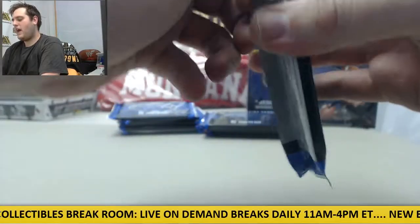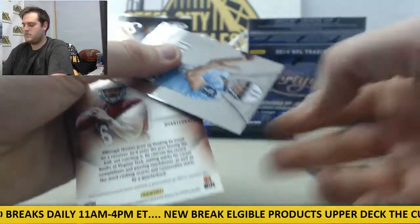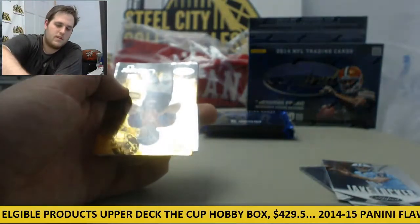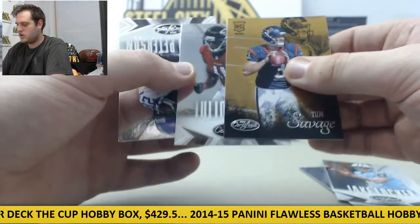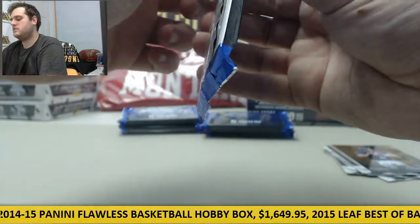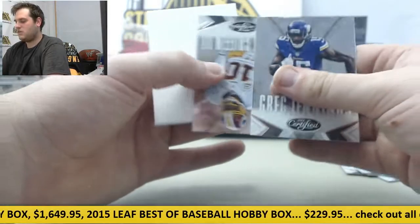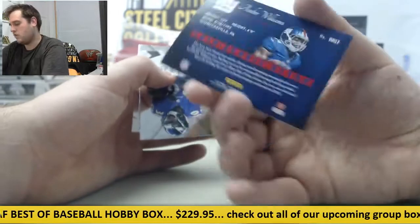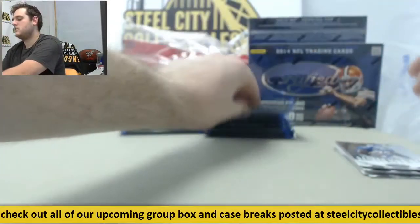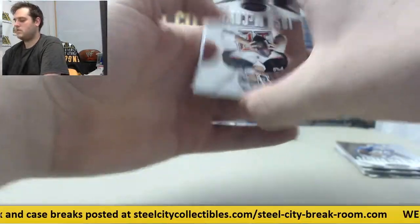So we've got five cards per pack in here, should get some nice cards out of Certified. Justin Blackman, Jake Locker, Logan Thomas on the jersey swatch out of 399 rookie card. Savage rookie, Julio Jones and Adrian Peterson. Nice Logan Thomas jersey swatch rookie card right there. Greg Jennings, RG3 — it's a decoy. Andre Williams retro rookie card right there, gold. Bernard Pierce and Rashad Jennings. McCown, Richard Sherman — that's our decoy.